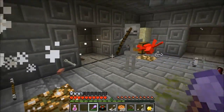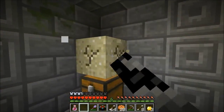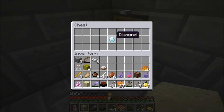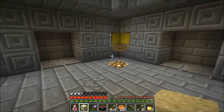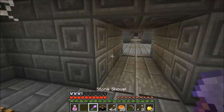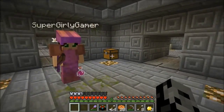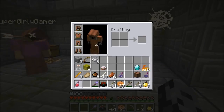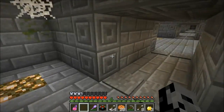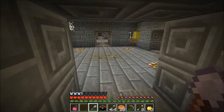They all die in one hit with the super shovel! Oh my god this is so epic — I got the most epic weapon ever and it's a shovel. There's a diamond in here! I need to let my health go up a little bit. I don't need the strength potion anymore because I can kill everything in one hit. Drink it and then we'll bust through.